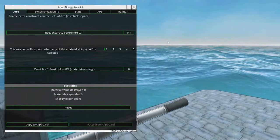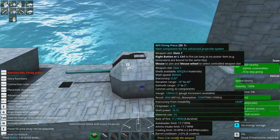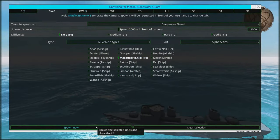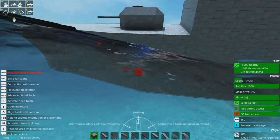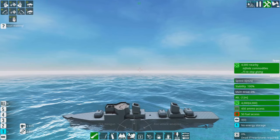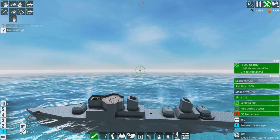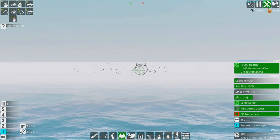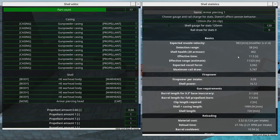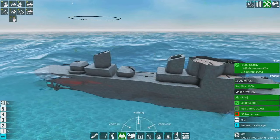I wanted to do about an hour of building on this, so sped up two times that would get us to a half hour, which is a comfortable length for a video and a comfortable length to ramble in. I'm trying not to make my videos an hour long or more, apart from stream VODs. I set the weapon groups and firing groups last second, and this thing does okay — it's okay-ish. The shells are basically high-explosive with an armor-piercing tip. Then I realize the barrels don't have maximum muzzle velocity, so I need to lengthen them.